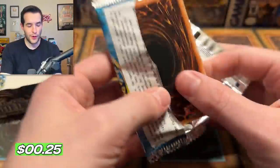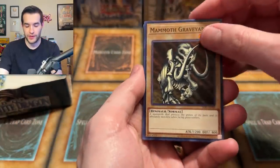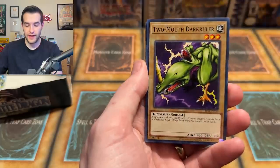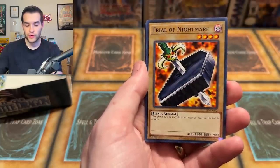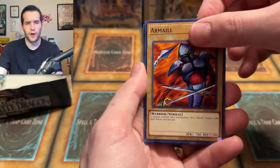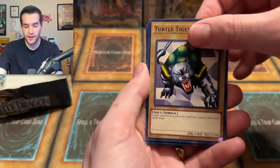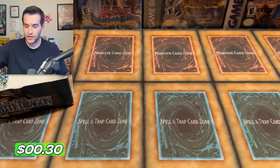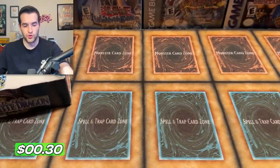Blue Eyes White Dragon, let's do it. We'll be careful — Mammoth Graveyard, Kagamusha of the Blue Flame, Green Phantom King, Two-Mouth Dark Ruler, Trial of Nightmare, Armael, Turtle Tigre, Final Flame, and a Mountain. Just a regular old mountain on that one, nothing too crazy.